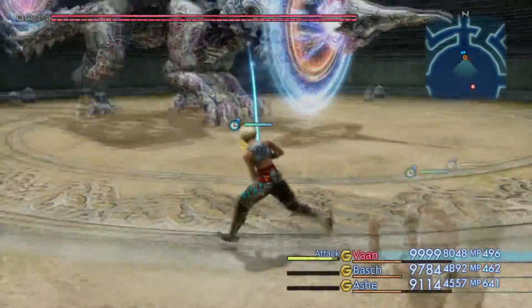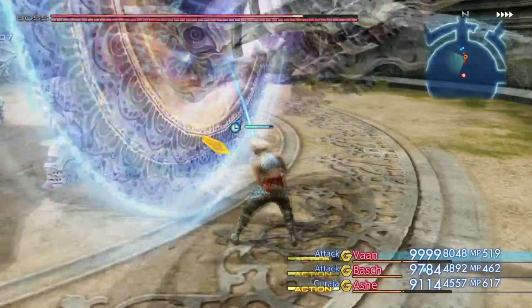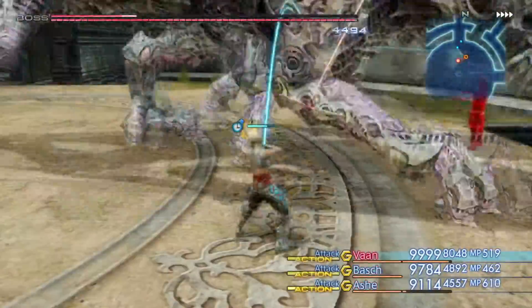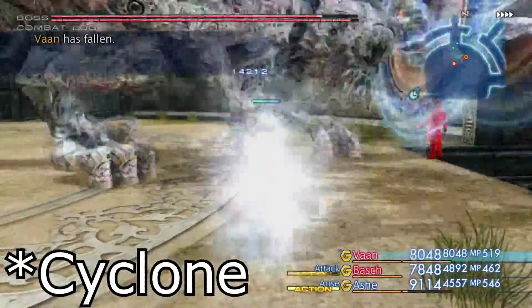By blocking the correct attack, Yasmat gets stuck in a recasting loop which never ends unless you disable the effect of DCG. Depending on which version you play, the attack you need to block has to be either Deathstrike or Cyclotron.